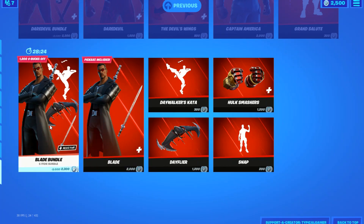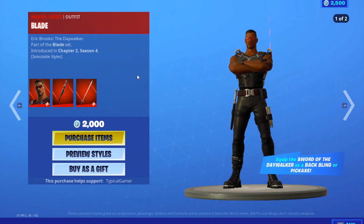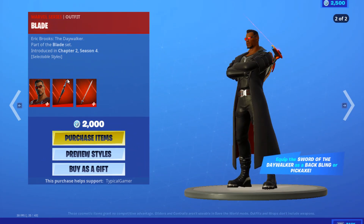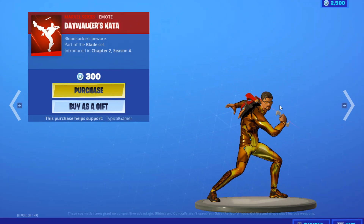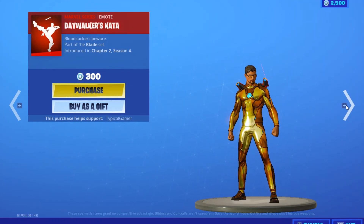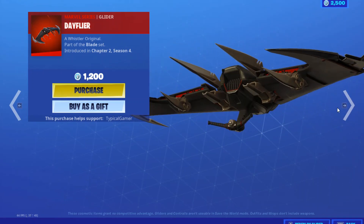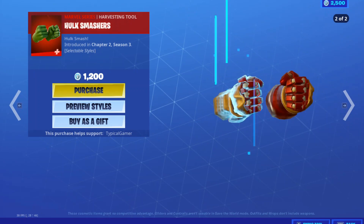Finally, we have the Blade bundle for 2300 V-Bucks. Individually, you can get Blade with two styles for 2000 V-Bucks, including a sword back bling and a sword you can unsheathe and use as a pickaxe. The Daywalk emote is 300 V-Bucks, the Dayflyer glider is 1200 V-Bucks, and the Hulk Smashers pickaxe is 1200 V-Bucks with two styles.